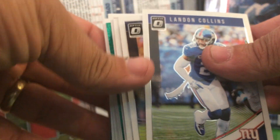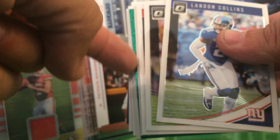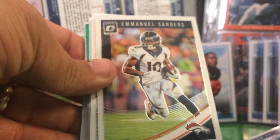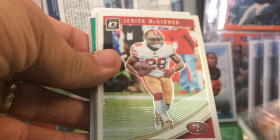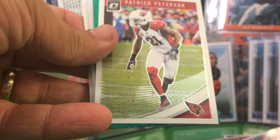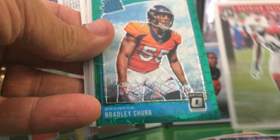I'll open this up quickly here because of time's sake. I like to keep videos short if possible. We've got something kind of cool there — see that's green. We've got Landon Collins, Emmanuel Sanders, McKinnon, Mac Peterson... and ooh, Bradley Chubb! Sweet, very nice, very nice indeed.